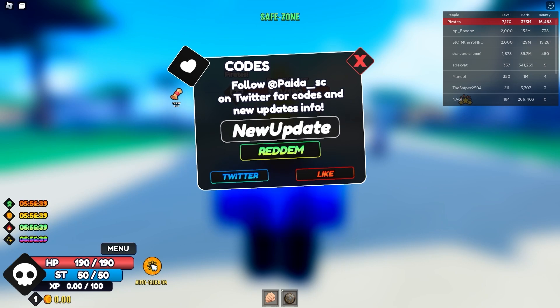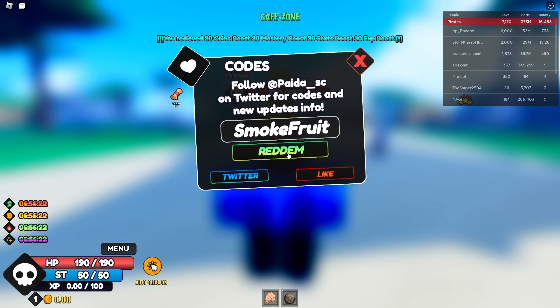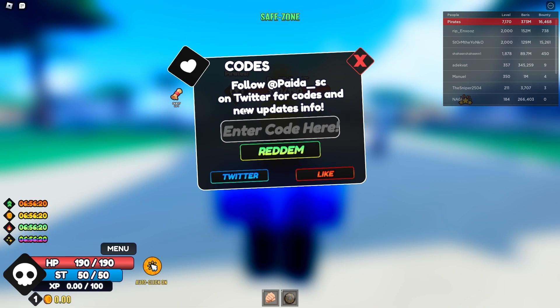Make sure you share this video with a friend. The next code is 'new update,' which gives a bunch of rewards — 30 coins and a bunch of boosts. 'Smoke fruit' is another code you must redeem right now because it gives a bunch of boosts. Finally, the code 'raise pins' gives a bunch of rewards — you can use it three times. Share this video with a friend!